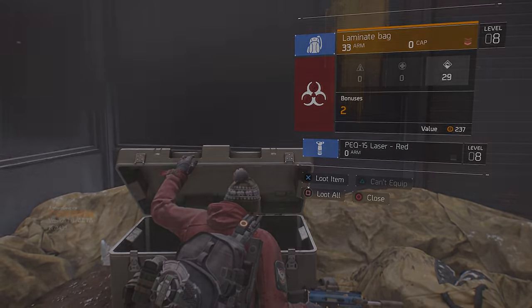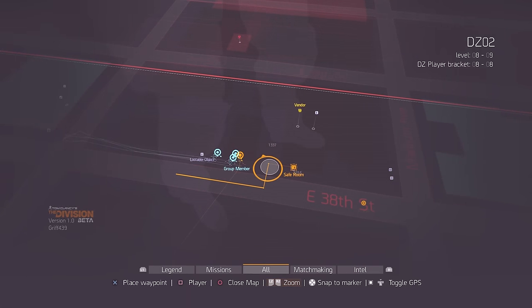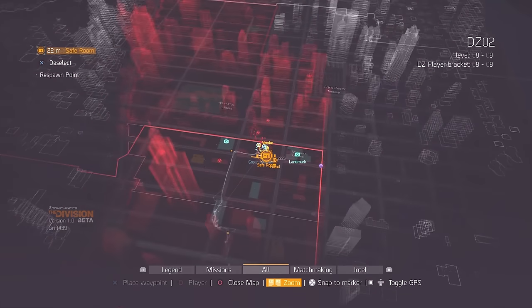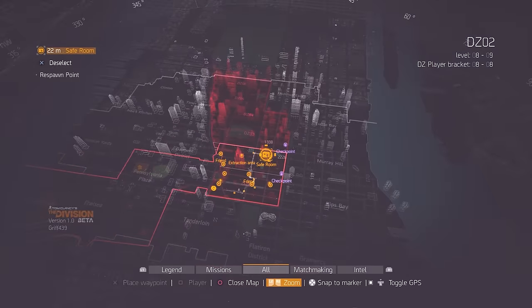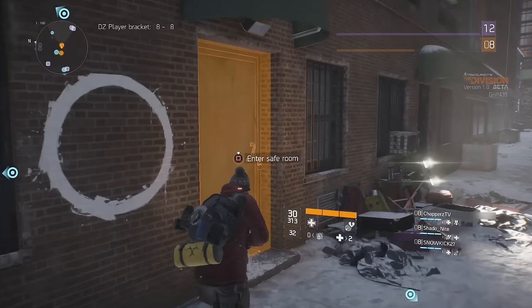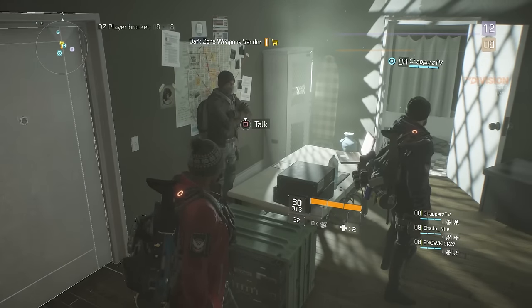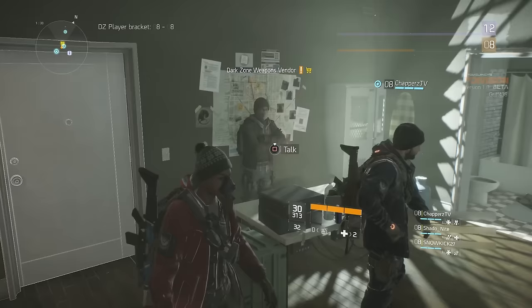Finally, you're going to want to head to your safe house. You'll find that in the top right-hand corner of the explorable area on the beta map on East 38th Street. Once you're there you're going to find a guy that I like to call the Xur of The Division — the weapon vendor.